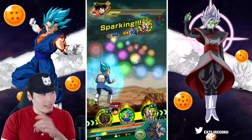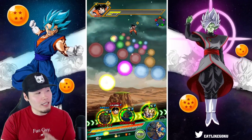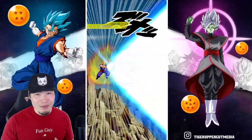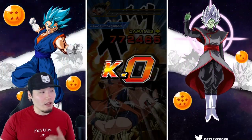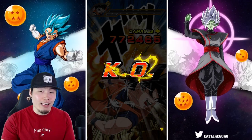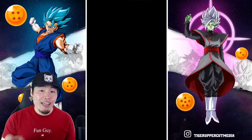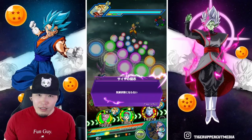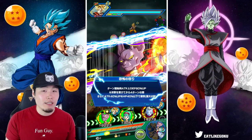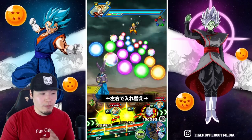Let me get to the details now for Whis. His leader skill is Bond of Master and Disciple category Ki plus 3, HP, attack, and defense plus 120%. His super attack deals supreme damage, lowers attack and defense of the enemy — that's a 20% attack and defense debuff for 3 turns — and seals the enemy super attack. Obviously that doesn't work on events like this, but for events like Super Battle Road where the enemy can be sealed, that can definitely be very clutch.